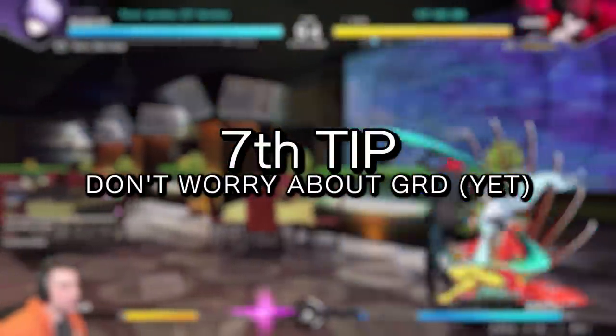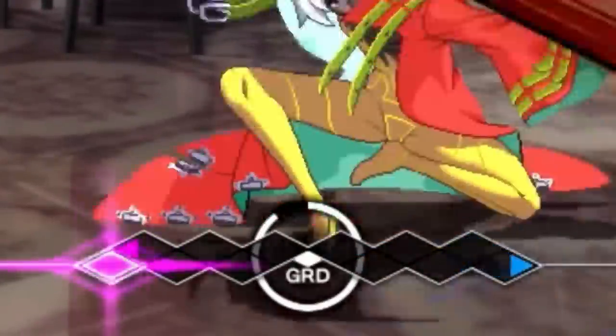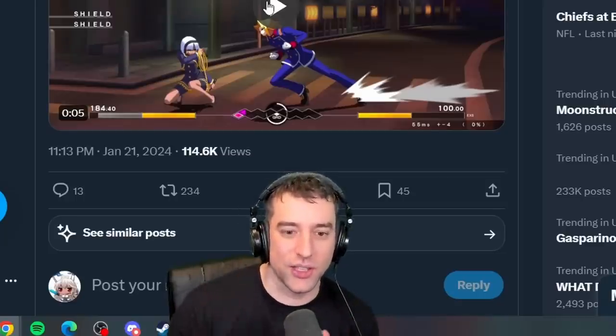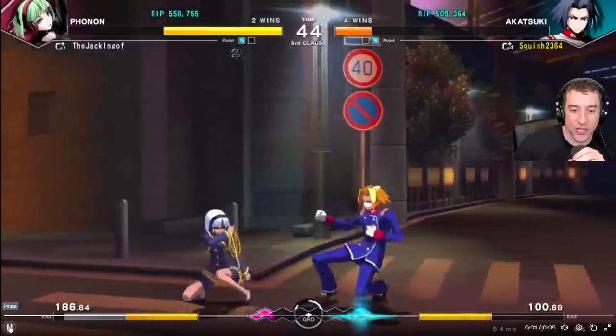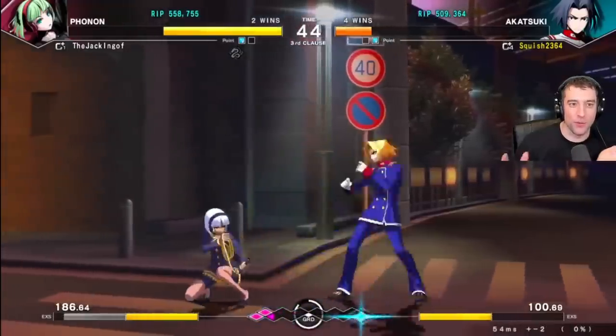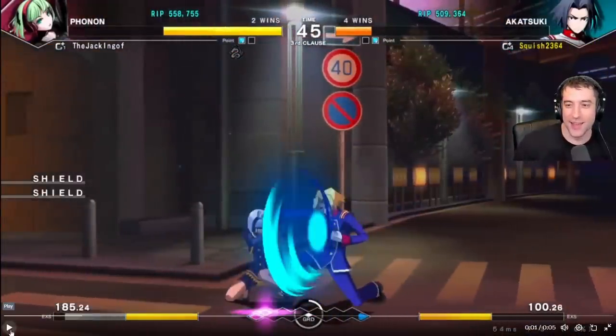Tip number seven is don't worry too much about grid — that's the bar at the bottom of the screen. When you win the cycle you get chain shift, which is really strong, but there are a lot of interesting dynamics to it. You get grid for things like doing assault or walking forward. Because both players are trying to win chain shift, you get really weird interactions, like waiting until you get chain shift and then going for the throw. Don't worry about any of that — it gets really complicated at high level, and that's one of the reasons why diehard Uni fans love this game. But when you're just starting out, don't worry about it too much.